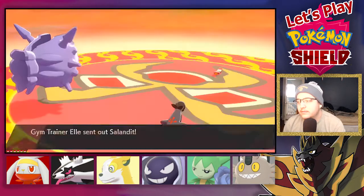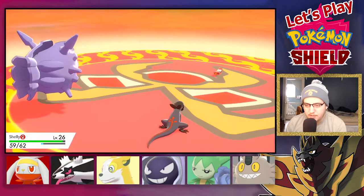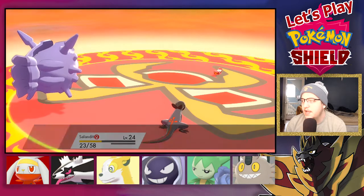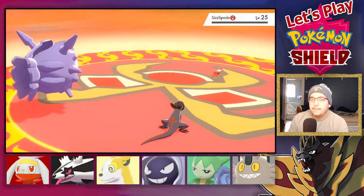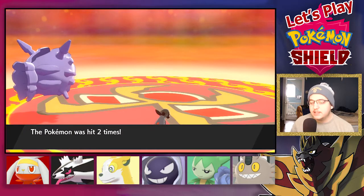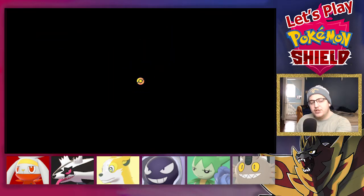If I beat Sizzlipede I should be able to move on. I know I'm going to get faked out, it's not even a big deal — I'll take the damage. I did not want to use Rock Blast. Actually, I want to see something — can I hit a Rock Blast on Sizzlipede? I hit Rock Blast! It's the power of the Cloyster. It's because we evolved her at the beginning of this episode — she really likes us now. That should be it — we can move on to the gym.